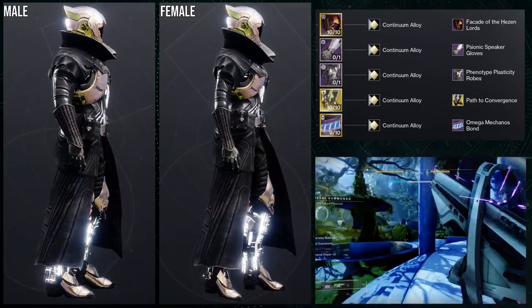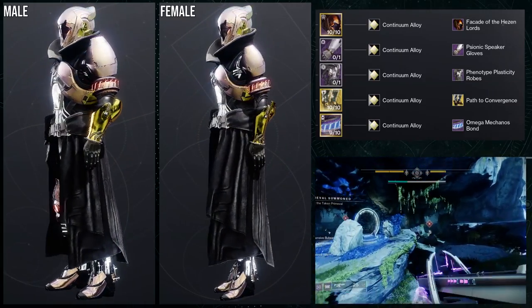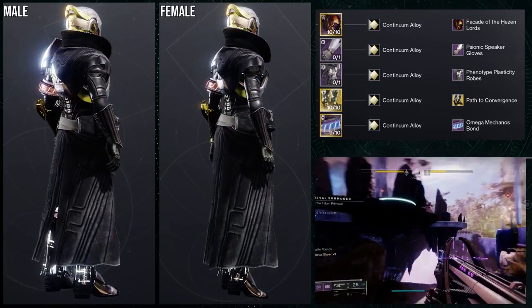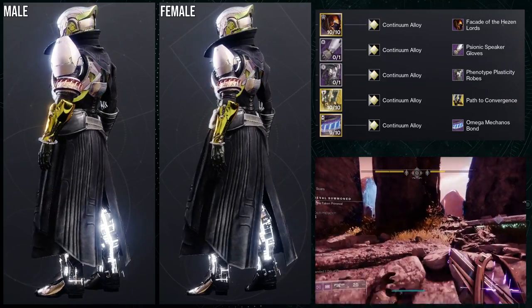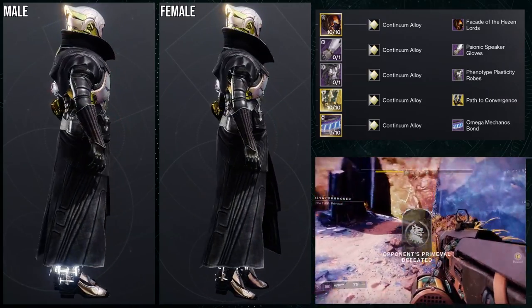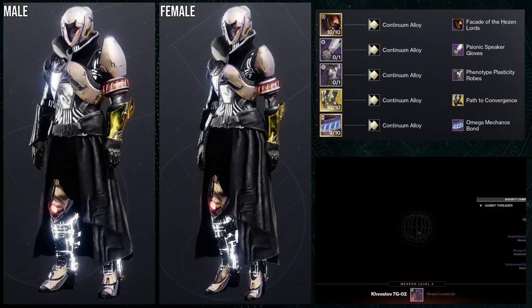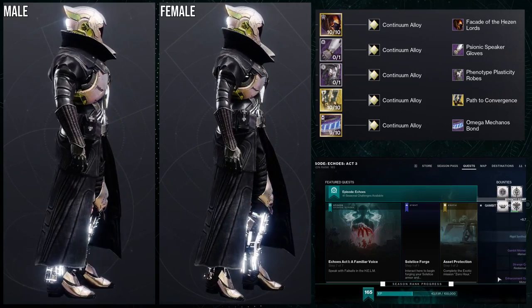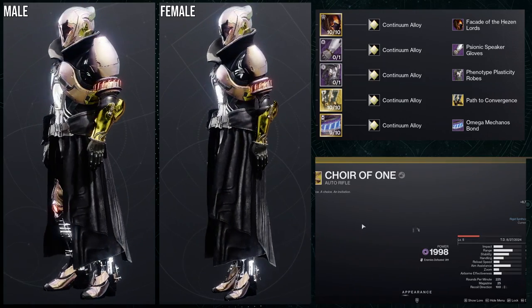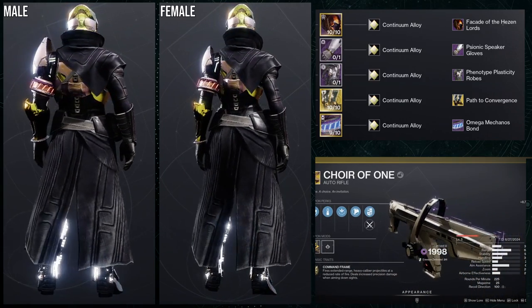Last but not least, we have Warlocks — I definitely think this one is really cool. For the helmet, Facade of the Hezen Lords. For the arms, Sonic Speaker Gloves. For the chest piece, Phenotype Plasticity Robes. For the boots, Transversive Steps with the Path to Convergence ornament. And then obviously the Omega Mechanos Bond. This is actually not the worst when it comes to shadering. Titans have the worst unshaderable piece, Hunters would be second, and Warlocks third — their unshaderable section is very thin. There's a purple line on the top and bottom of the bond that doesn't change colors, but if you notice it, you notice it. For the shader we're using Continuum Alloy.